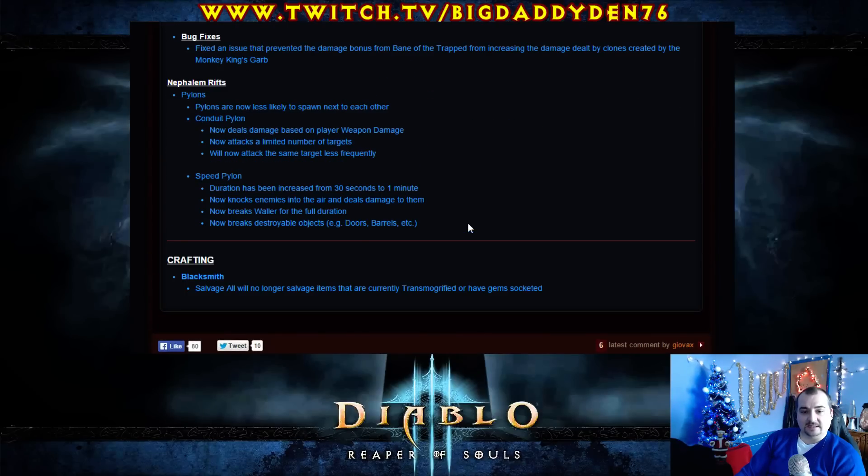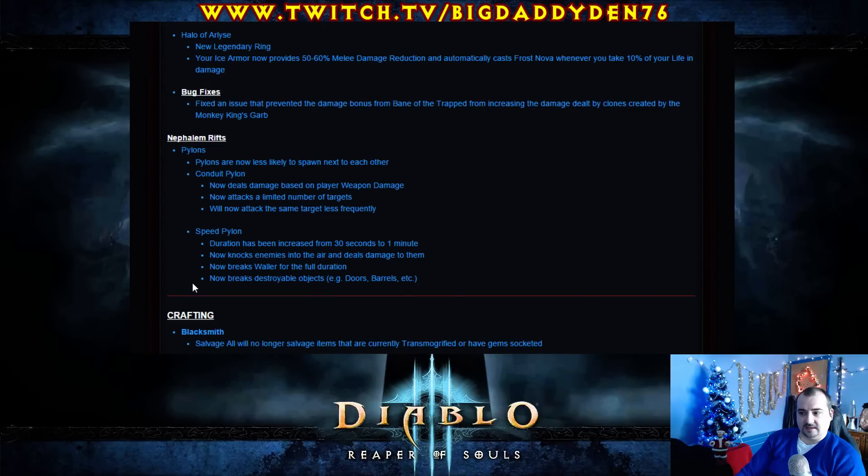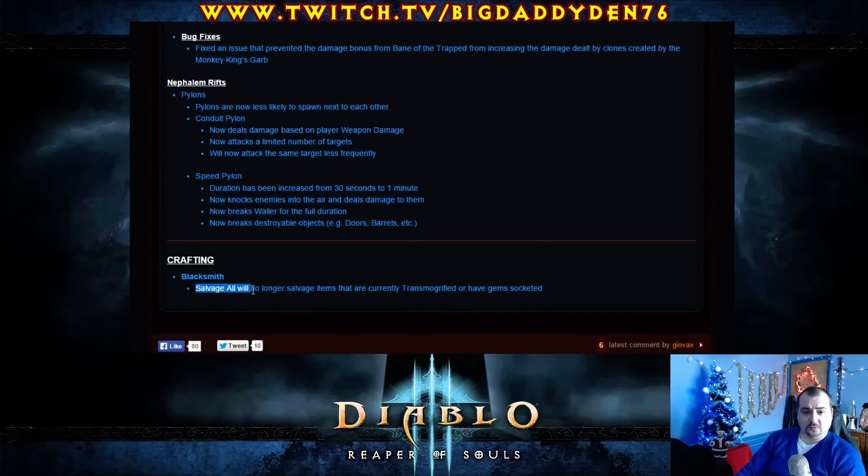And the last little thing — the Blacksmith. Salvage All will no longer salvage items that are currently transmogged or have a gem socket. So you won't have an enchanted diamond go boom and blow that shit up in your backpack.